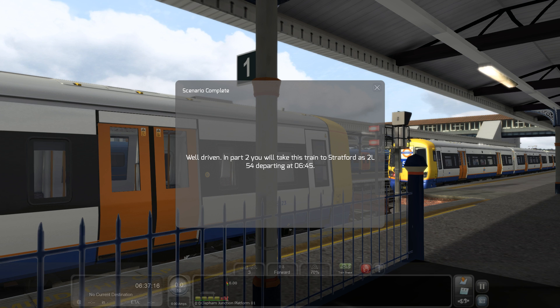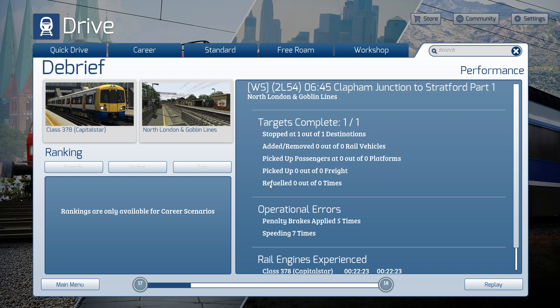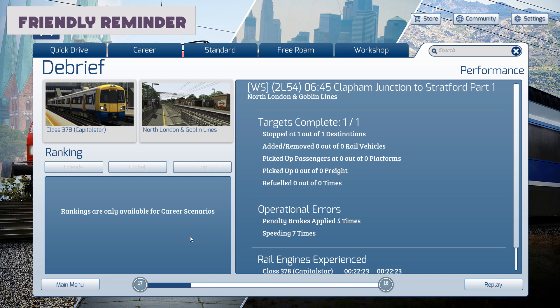Well driven! In part two, you'll take this train to Stratford as the 2L54 departing at 6:45. Hope you enjoyed that one guys — kind of just a nice little shunting run to Clapham Junction, with no stopping. I hope you enjoyed that little beginner tour of the West London line, but we'll see it later on once we stop at each station in the next part two scenario.